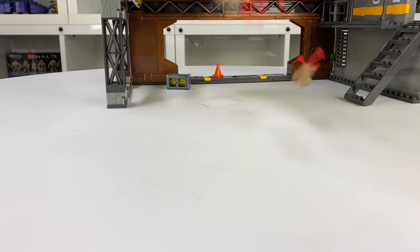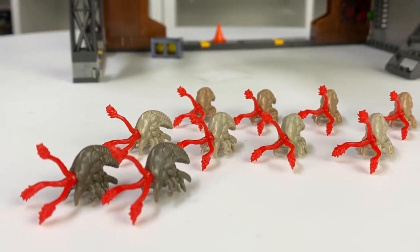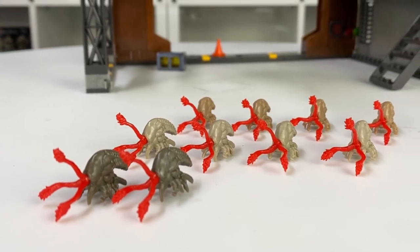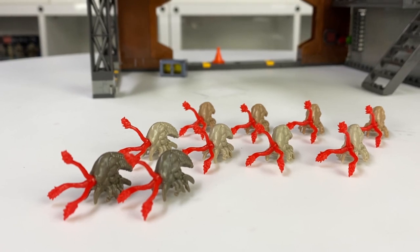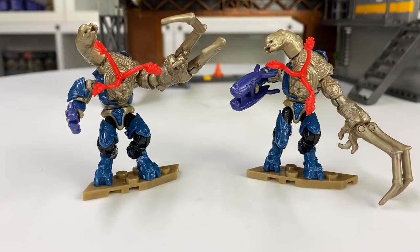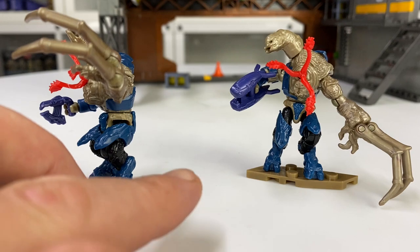On to figures - starting with the infection forms, you get 10: two dark, four medium, and four light. Having 10 in this set is absolutely epic, and anyone army-building this set is going to end up with hundreds. Next up are the two combat form elites - although the figures are identical, they do come with different weapons.